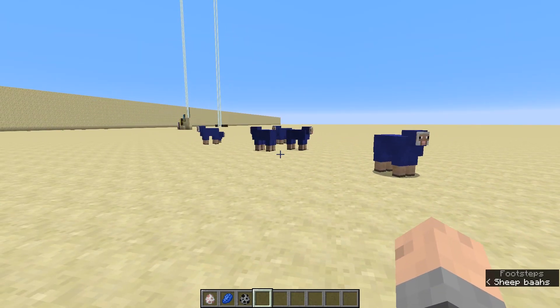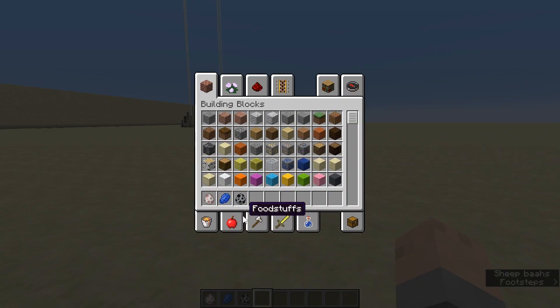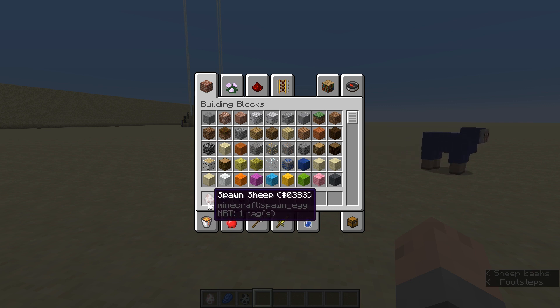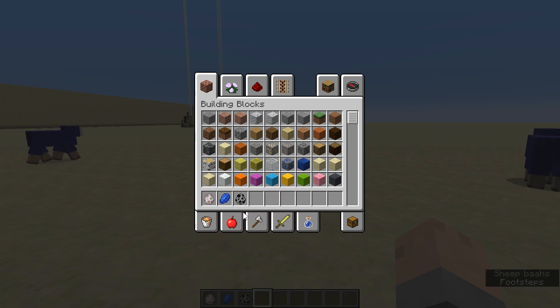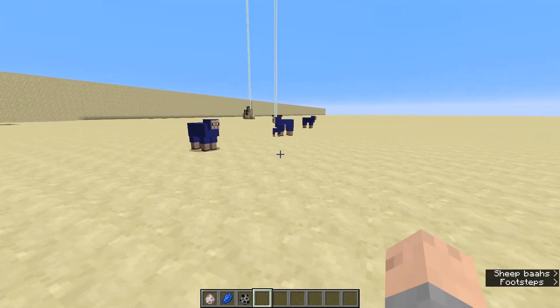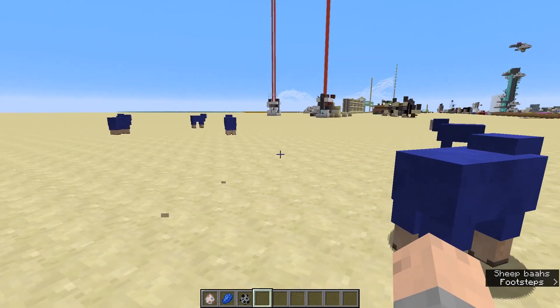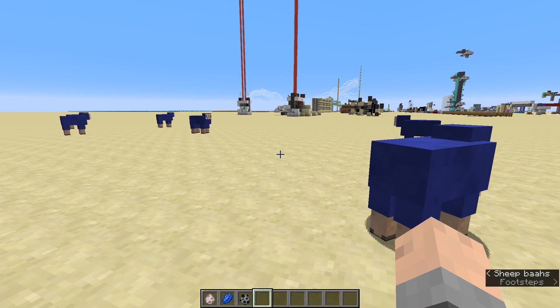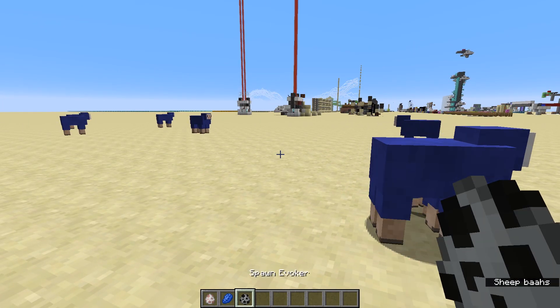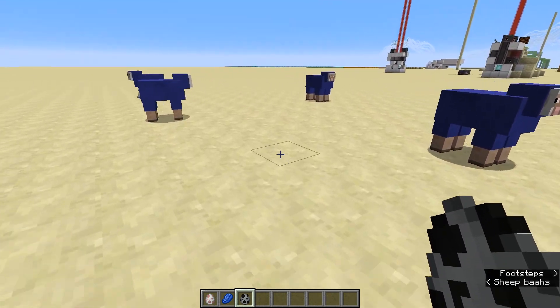You may have been able to figure it out if you know exactly which egg that is. I have a sheep spawn egg right here — which spawn egg is gray with black dots? I may give you a very obvious hint to figure this one out. It is the evoker spawn egg.